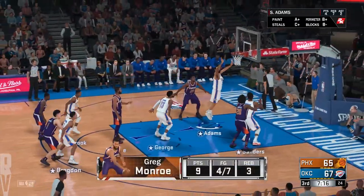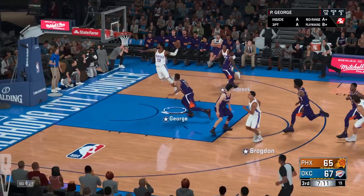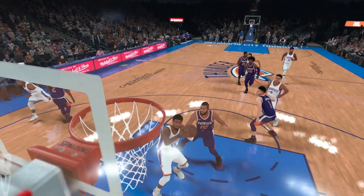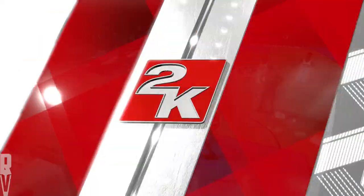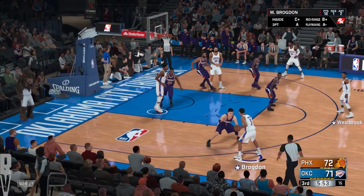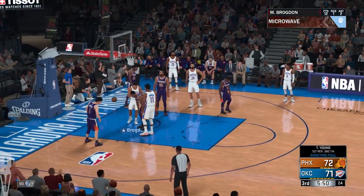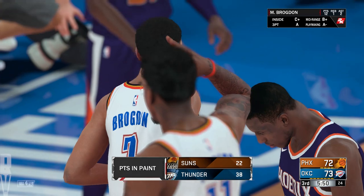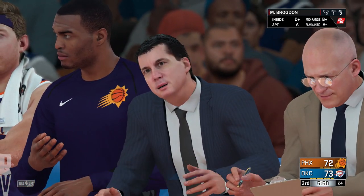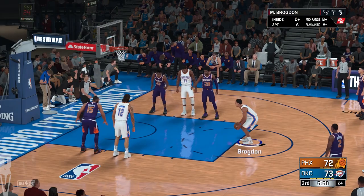He makes one of two that time. The Thunder with the lead. Pass to Paul George for another slam — Paul George getting ahead of the pack off the free throws for the one-handed slam. Passes to Brogdon — that's a foul and one for Brogdon, foul on Thaddeus Young, his first of the game. That puts the Thunder up by one with less than six minutes left here in the third quarter. Brogdon shooting pretty well today.